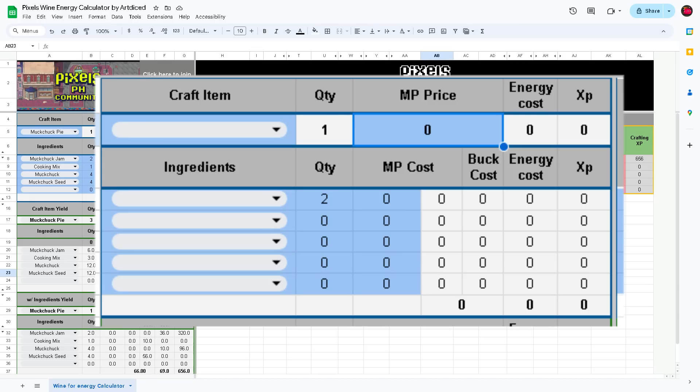On the left part of the calculator is where you will enter your desired item to craft, the current market price for that item, the ingredients and quantity. And if you don't want to craft your ingredients from scratch, I also added an option where you can enter the cost of that ingredient if you bought it on the market.